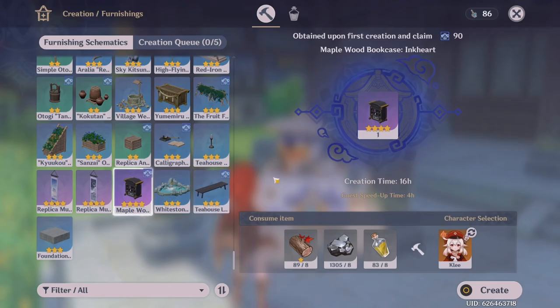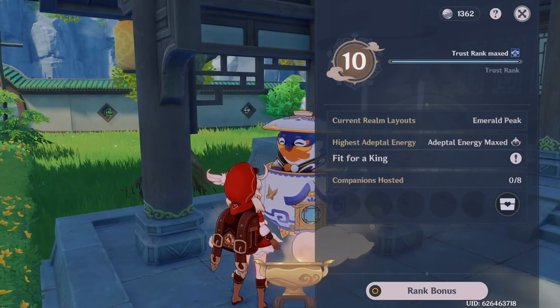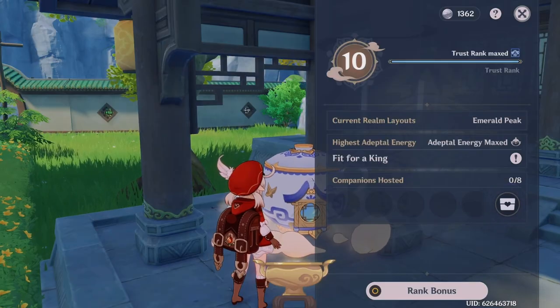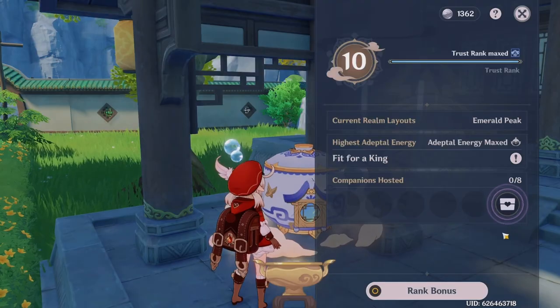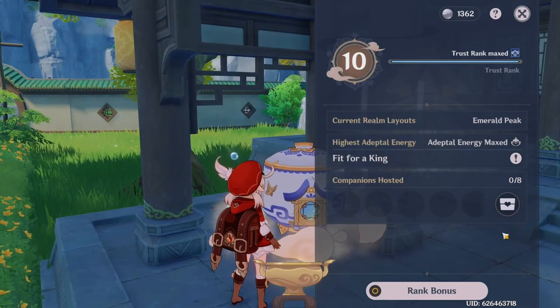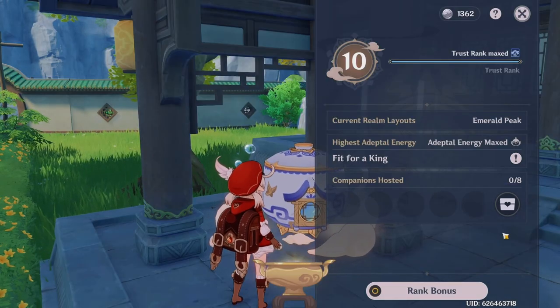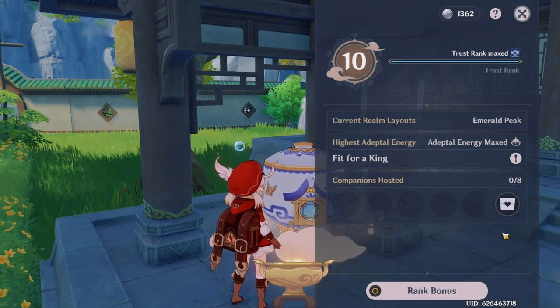If you do not want to get a vial of adeptal speed, you don't have to, and you can just wait overnight for the furnishing to craft. If you're going somewhere or doing something for the whole day, you can just leave it. This is just like an expedition — there's no need to be playing while it's crafting. One last thing: make sure you visit your teapot frequently, because you never know when all your coins are going to be full, and you also don't know when your companion XP will be full too. So try not to abandon your teapot and leave it for too long, because there might be coins cooking up in there, and trust rank really helps, especially if you're farming primogems.